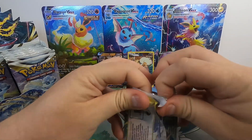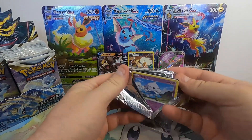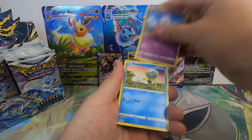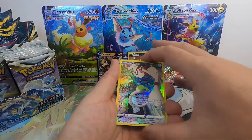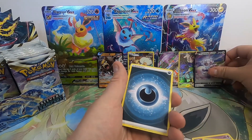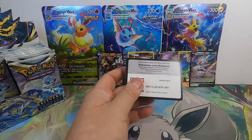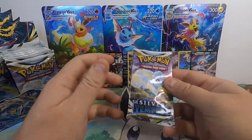Got quite a few holo pulls already. Normally that doesn't bode great for getting the Ultra Rare hits, because those kind of take that spot up. Ponyta, Benonet, Waltz, Smeargol, Trainer Gallery into a Magarna V. There we go. Right as I speak to that, we get a couple.